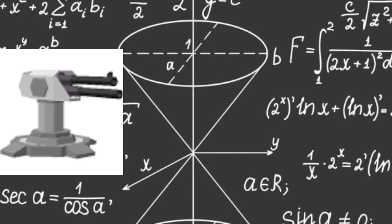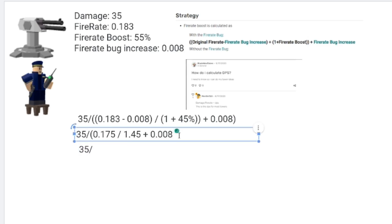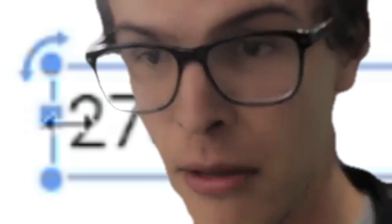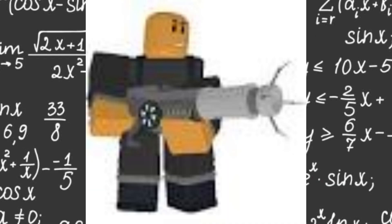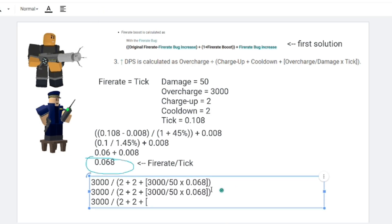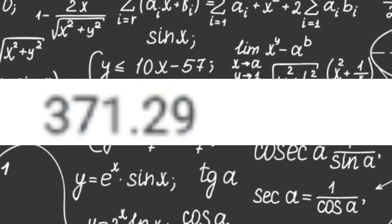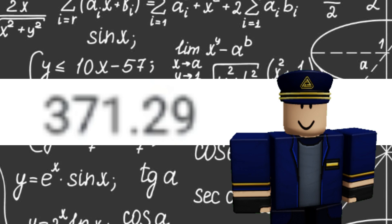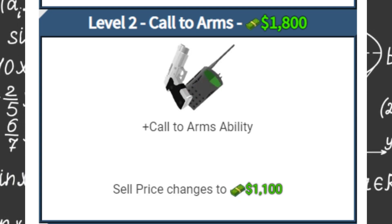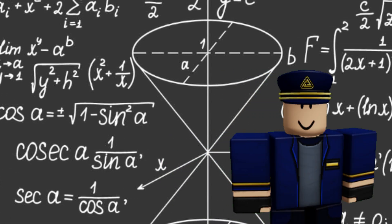Now imagine the DPS on a tower like a turret or an accelerator. For the turret, we just use the standard equation with the rate of fire bug included, and boom — satisfactory DPS. For the accelerator, it goes like this: add the damage, modify the overcharge, divide the damage, and throw something into the equation. This shows that having a Commander in your loadout can make all the difference between winning and losing. If I got any of the calculations wrong, please correct me in the comments or contact me via the link in the description.